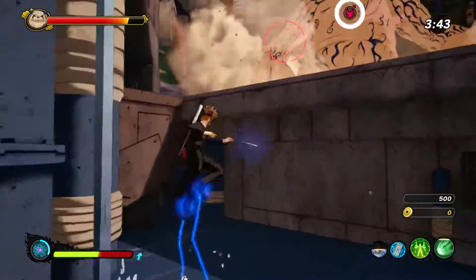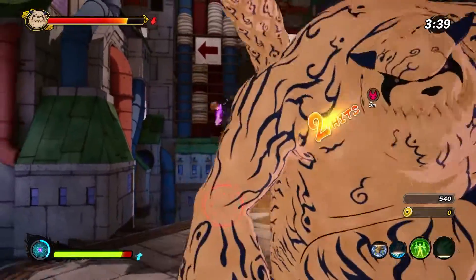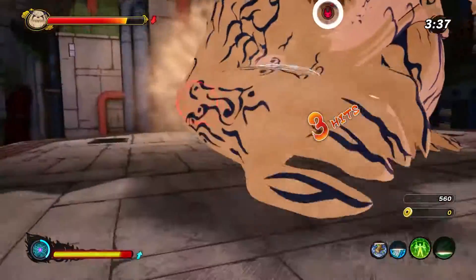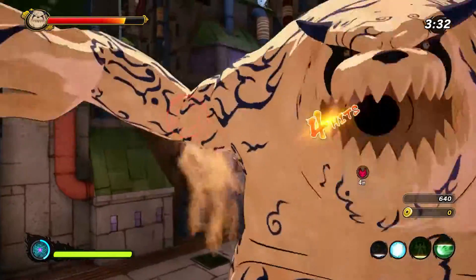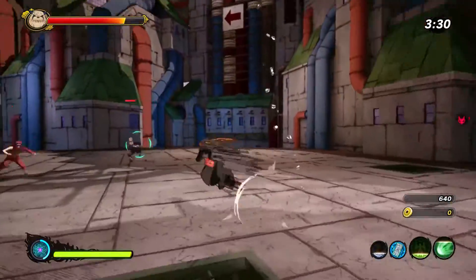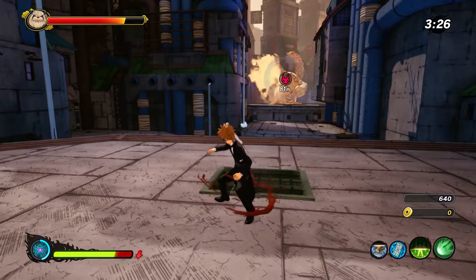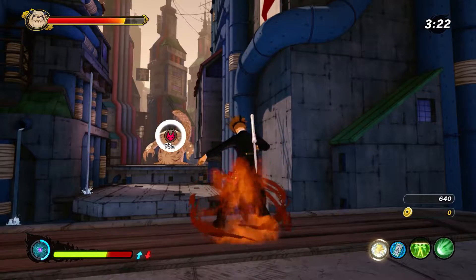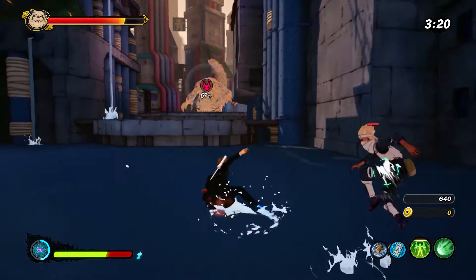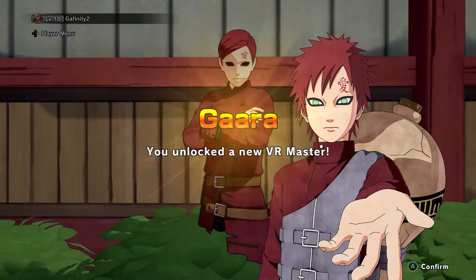Once Gaara has a red exclamation mark, talk to him and get his VR mission. The VR mission should be called Gamma Bunta in Peril. It isn't too hard so it won't take too long, but once you complete it, go back to Gaara — he'll have a blue exclamation mark — but this time you don't have to complete the second one. When you talk to him after completing the first one, he will give you the VR Master Gaara.